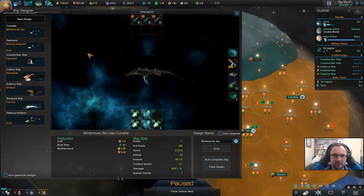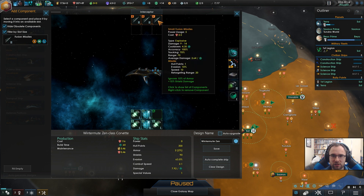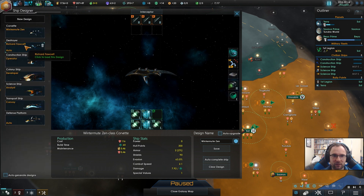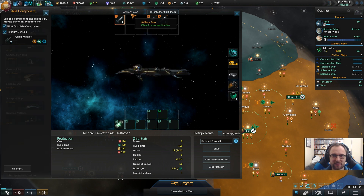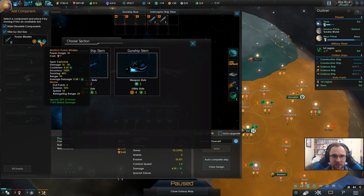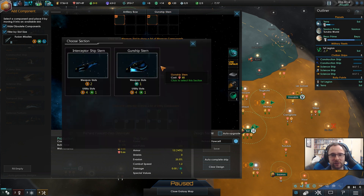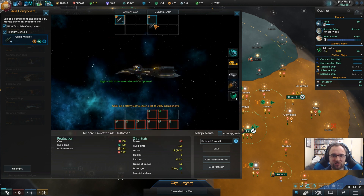Ship designer. That's all good. Destroyer, on the other hand — we won't use the RT bow, we'll use the gunship bow. What range does a medium missile have — 90? Maybe we do want a large bow for cracking space stations. Yeah, let's do that — large bow for cracking space stations.